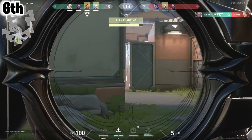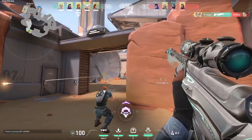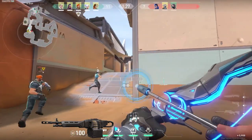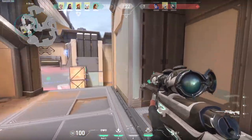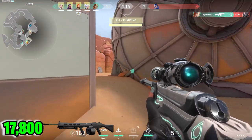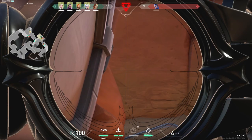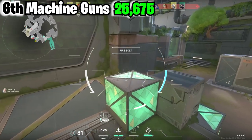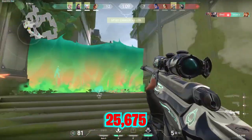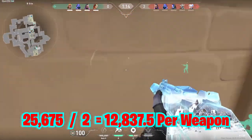Moving on to 6th place are the machine guns. Again, there are only two weapons to choose from, making it really hard to rank any higher. What was surprising is the Odin is actually way cheaper than the Ares — buying every skin for the Odin costs 7,875 Valorant points, while every skin for the Ares costs 17,800, which is well over double the Odin. Adding those together gives the machine gun category a total of 25,675 Valorant points, and an average of 12,837.5 per weapon, also in sixth place.